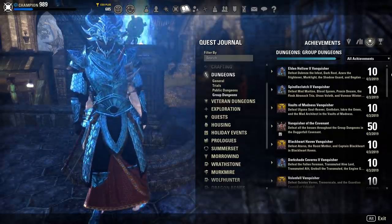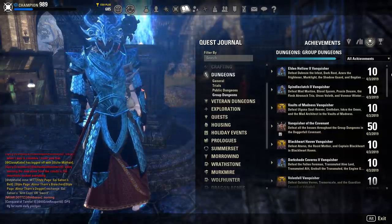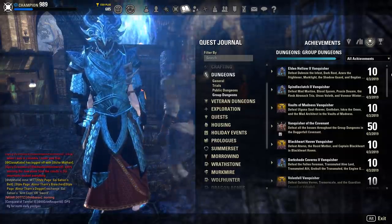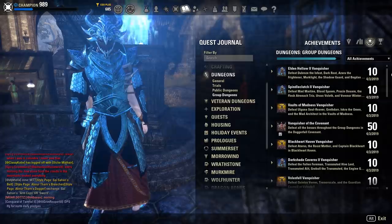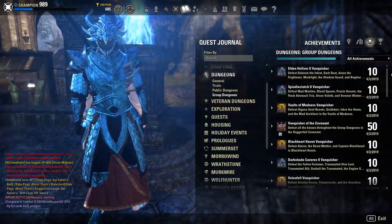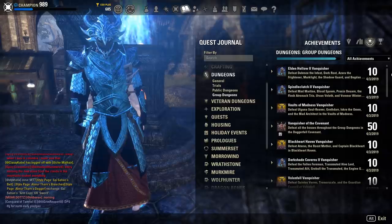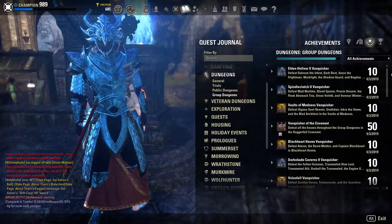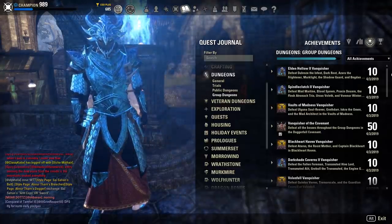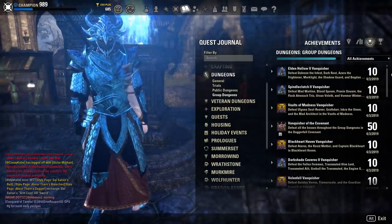You will get a ton of Undaunted experience and have it up to level nine, which is really all you need — getting to level ten doesn't do anything additional. You can have it done in a couple of days, or even in one day if you really hammer it out. I also definitely recommend doing your pledges every single day, as pledges give Undaunted experience as well. That's how I always level my Undaunted — pledges every day combined with dungeon achievements.